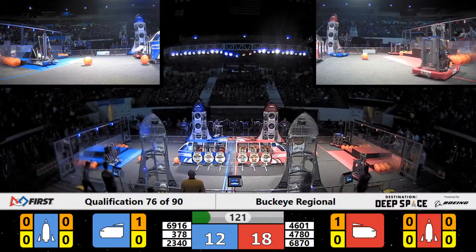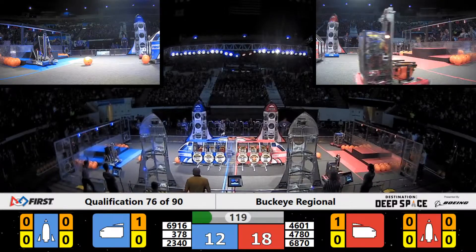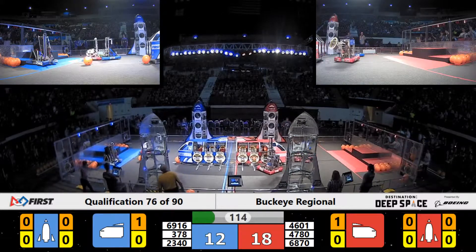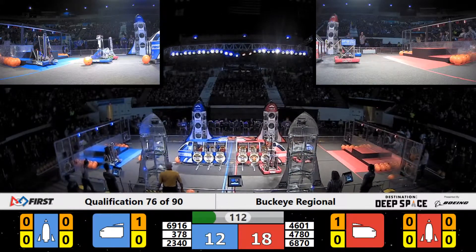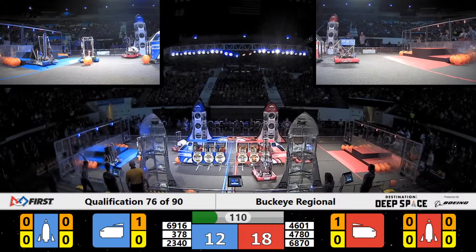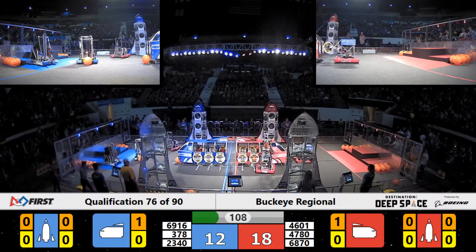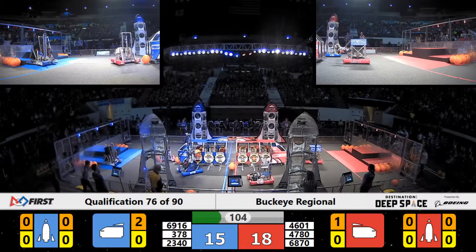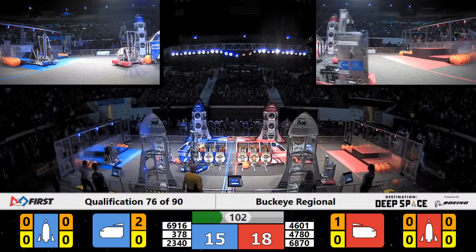Over on the near side for the Red Alliance, Beam Robotics, the team from Buffalo. They've got a hatch panel precariously on the end of their arm, but it's secure enough for them to get past the defender and head over toward the cargo ship — the very end of the Red Alliance cargo ship — where they try and line it up and look for a place to put it.